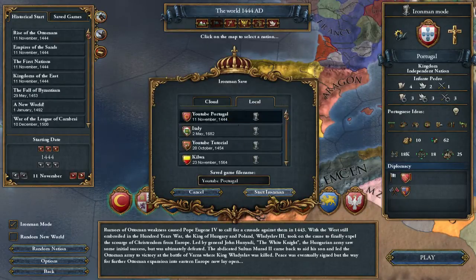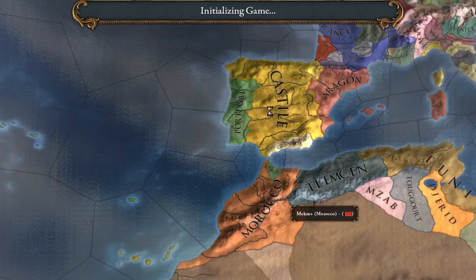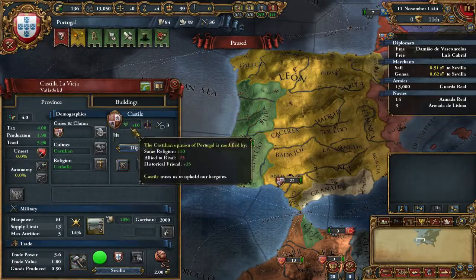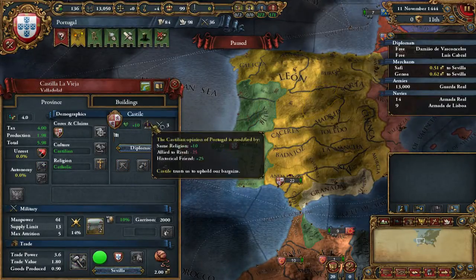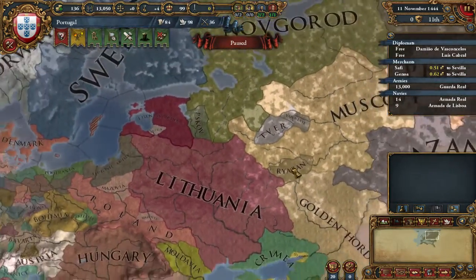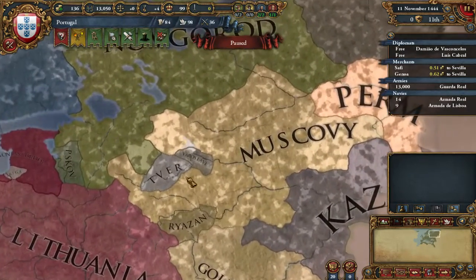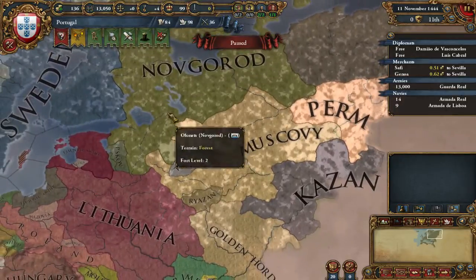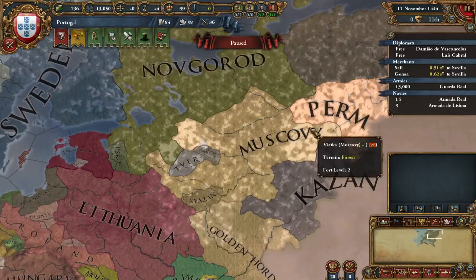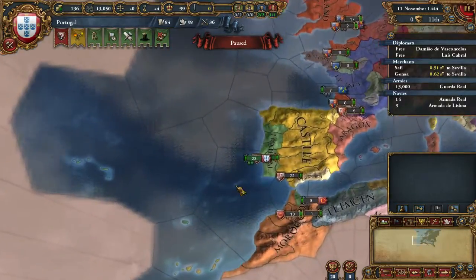Portugal is the best choice for that because they are locked from Europe by Castile. You will be friendly with Castile because Castile is your historical ally and you share the religion, so it's all good. There is stuff we've covered in the Muscovy video because we touched some trade, fighting, inland trade, vassal systems and so on.